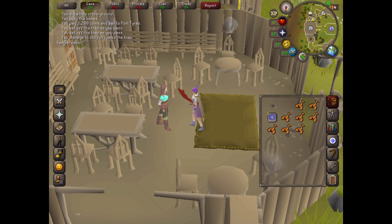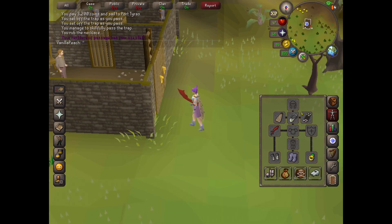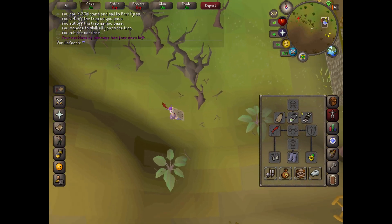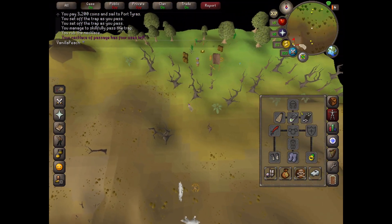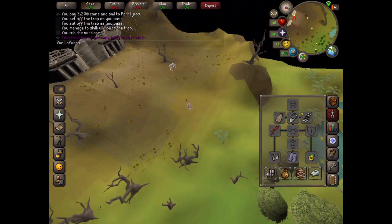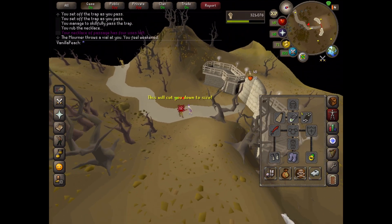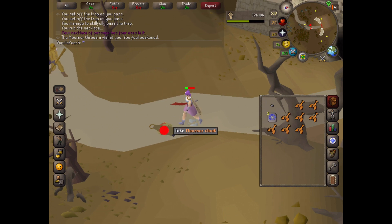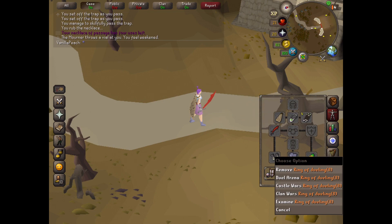The quickest thing to do is use your Necklace of Passage and go to the outpost. Now run west and south. Attack the level 11 mourner. It will have reduced your stats considerably. Pick up everything that he has dropped.